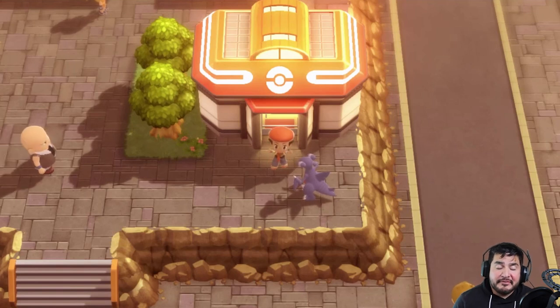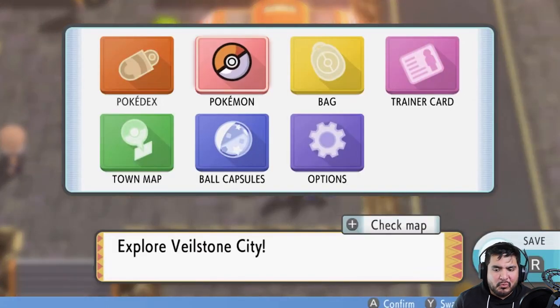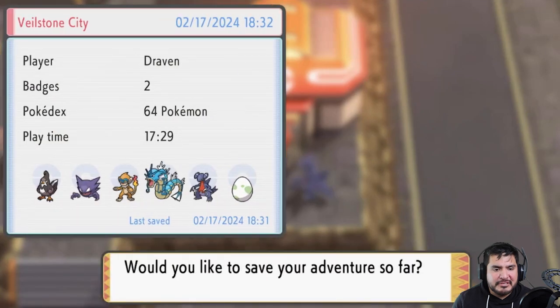What's up guys, it's me, your host Draven, and welcome to another episode of our Pokémon Brilliant Diamond walkthrough. We finally made it to Veilstone City and we're gonna go straight for the Pokémon gym.